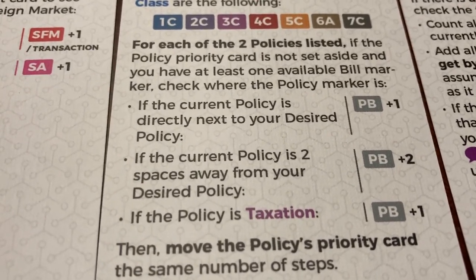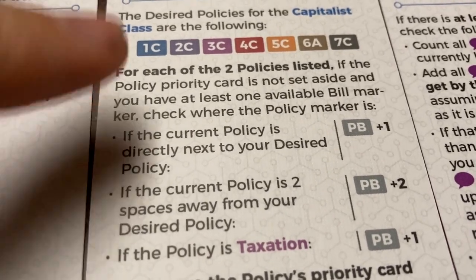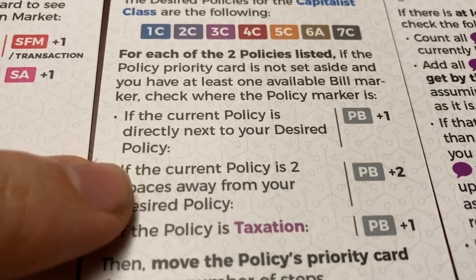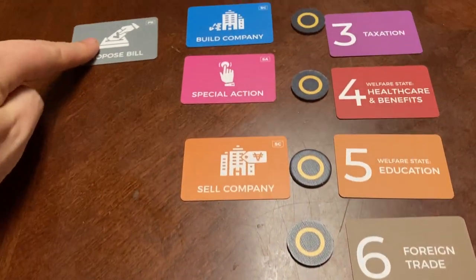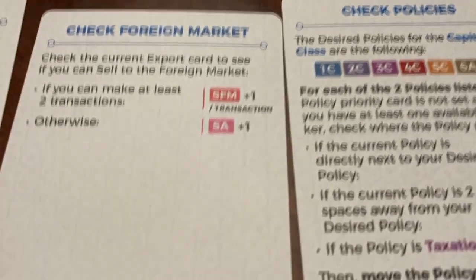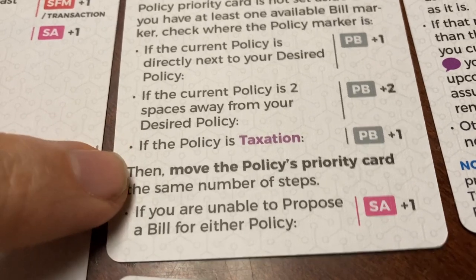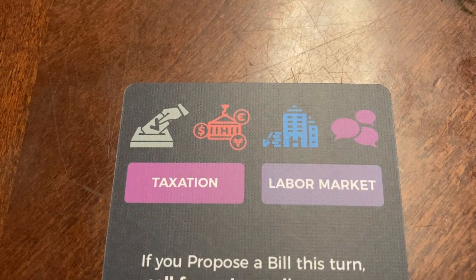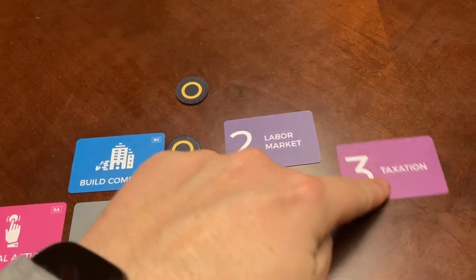Let's say your current policy is two away from your desired policy — so taxation is at A when we want C, so now we're going to do plus two. Also, since taxation is a policy we would be using, we move the proposed bill up one, two, and then a third. Let's say the labor market is at C, so we would be done with that check. The check policies card also notes that when you move the proposed bill action, you also move the policies priority card the same number of steps. So if taxation is the one we're prioritizing, we moved proposed bill up three, and taxation could move up three as well.